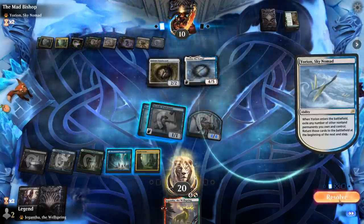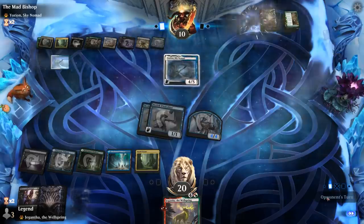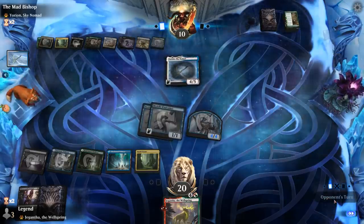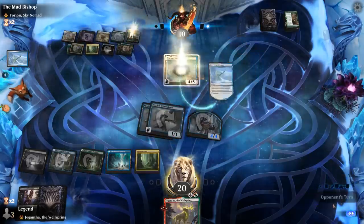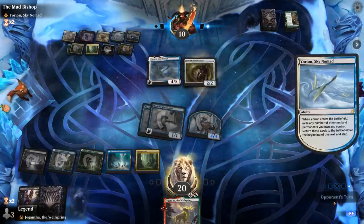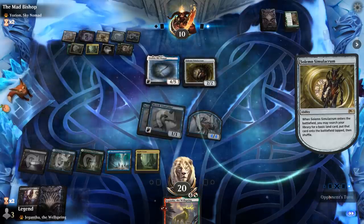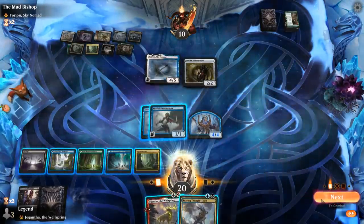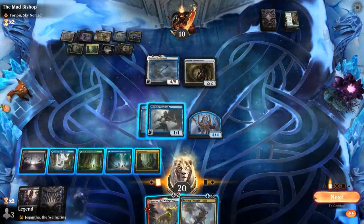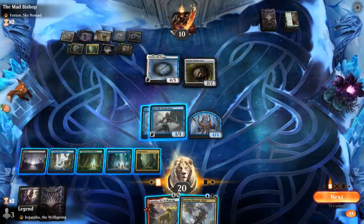That resolves — I don't have any great attacks at the moment. But we can play Jegantha, which can trade. And if we draw into removal for Yurion, our Flyers can keep attacking. Thought-Thief is interesting, but still probably not worth it. Just play Jegantha.